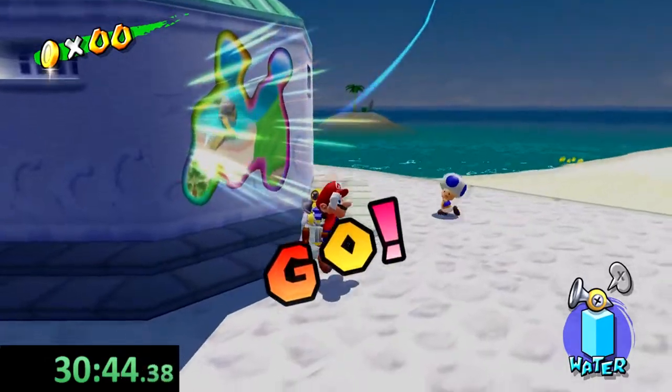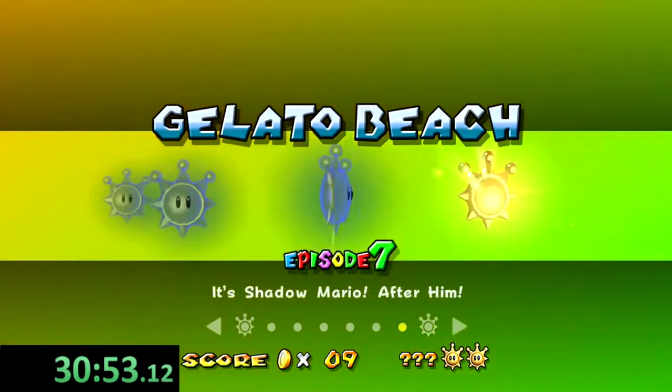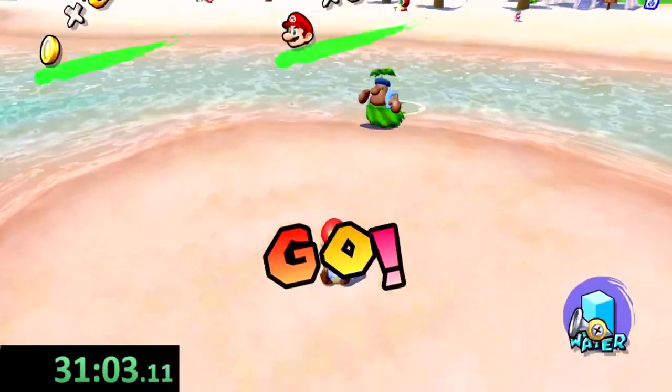When you see that little turtle up here, that's when a cutscene can activate if you go into that area. So you want to make sure to get those blue coins over there before that activates. Alright — Il Piantasimo's Sand Sprint. I personally think this level's pretty quick and I like to go for this one in this run.